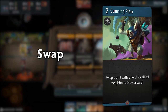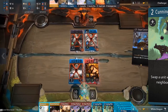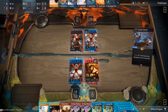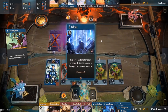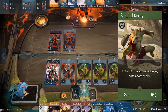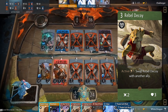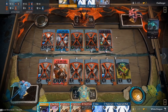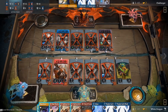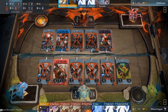Next up we have Swap. Swap allows you to swap the position of two units as long as they're in the same lane. Let's say your hero would be defeated by an opposing unit in the next combat phase while your Rebel Decoy has no unit opposing it. In this case, you could swap Rebel Decoy with your hero so your hero can dodge lethal damage. Swap can be used defensively; however, it can also be used on offense to redirect your ally's damage in order to take down vulnerable enemies or deal damage to the enemy tower.